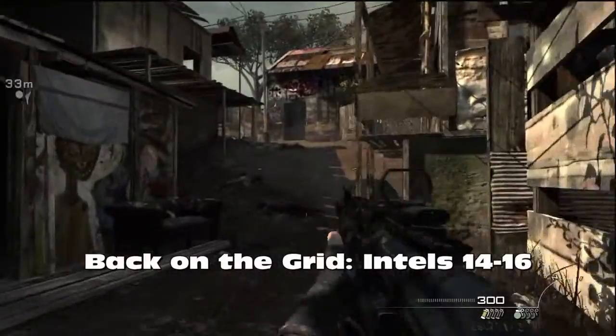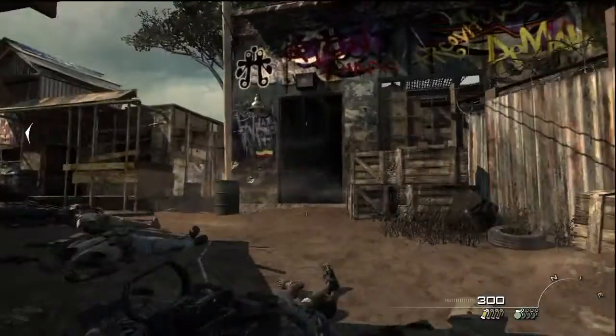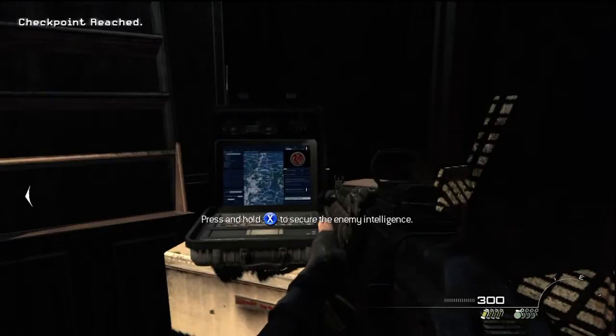There are three Intels in Back on the Grid. After you've protected Soap and Price from your vantage point, just keep going forward, don't turn left, and go into this room — and there's your 14th Intel.